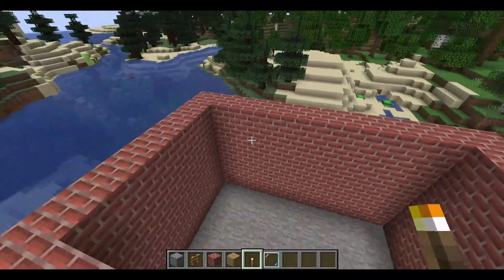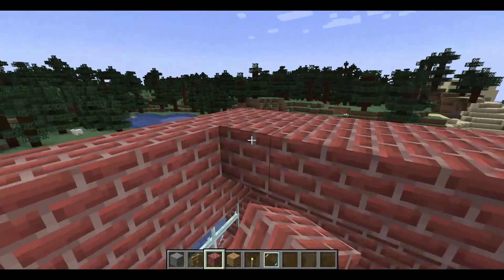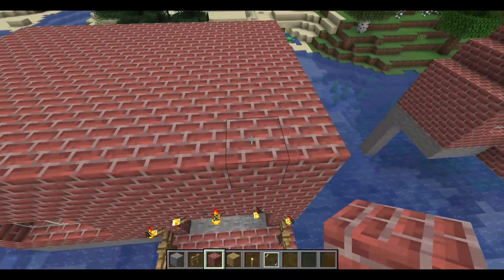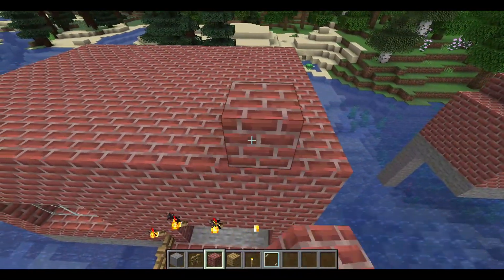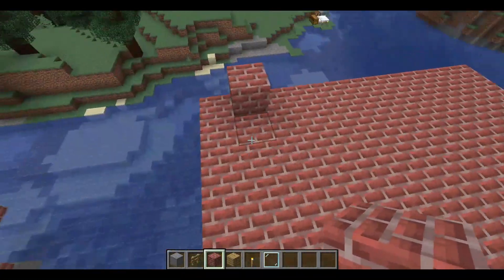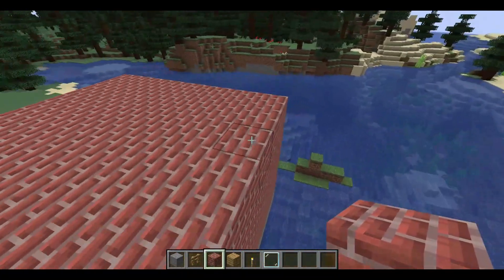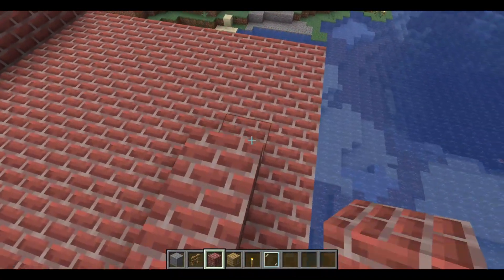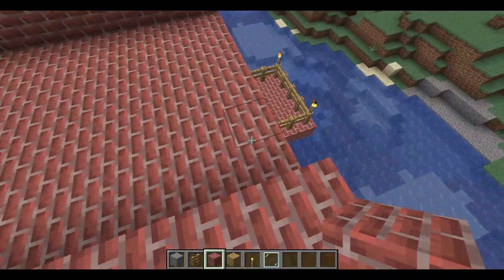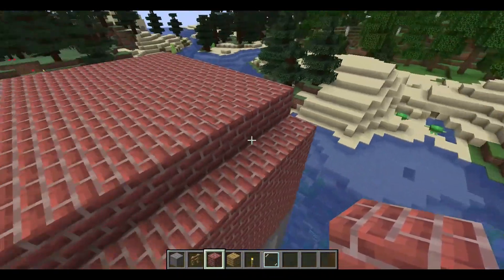Now we're gonna start working on the roof. First you want to patch up this big hole which we haven't done yet. Once you have done that, you want to put a brick one block away from the edge of your roof — just like this — and then fill in the area, so you have one block space over here and one block space over here.